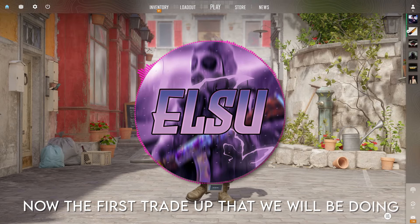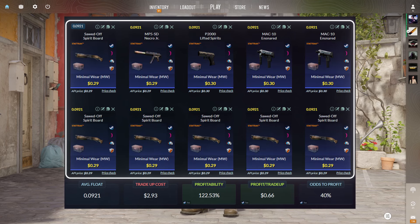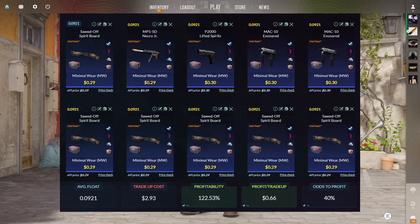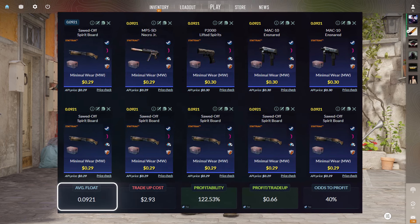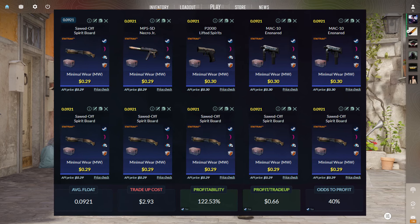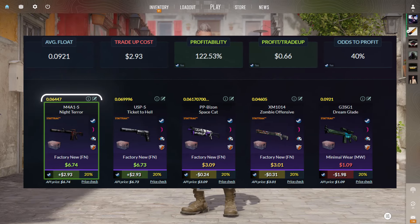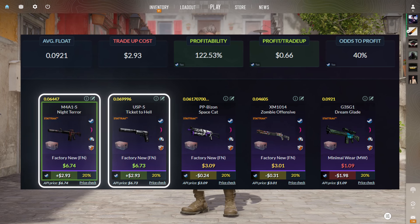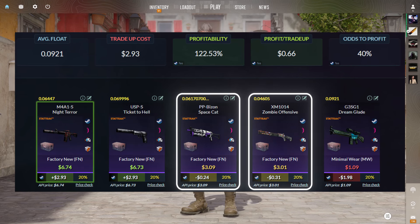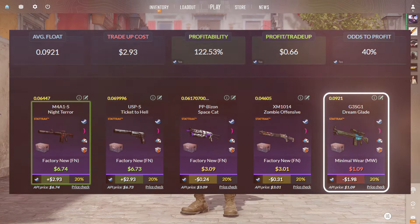The first trade-up we'll be doing is a small StatTrak Dreams and Nightmares trade-up using 10 skins. You can get them for around $0.29 to $0.30 each on the Steam Market. The most important thing is to keep the average float below 0.09, and I'll show you how to do that later. The total cost will be around $3. For the outcomes: the M4A1-S or USP gives more than $2.90 profit after Steam tax, which is really nice. We also have around a 40% chance to lose $0.20 to $0.30, and a 20% chance to lose $2 — which would be a massive rip.